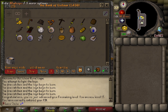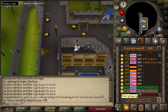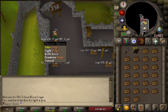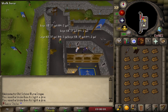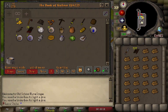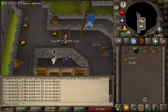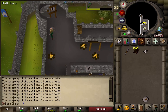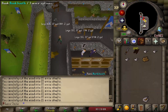After you get 15 Firemaking, grab your knife, put your tinderbox away, and start hopping worlds to pick up logs until you can fletch them into 1,000 arrow shafts. After about two inventories of logs, light another inventory or pick up ashes from one of your previous fires — you need four ashes in the bank. Save one log to bank as well.